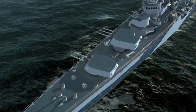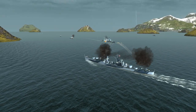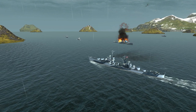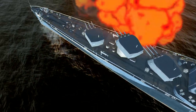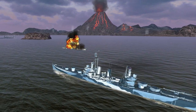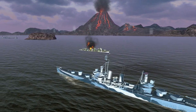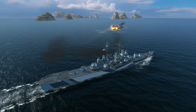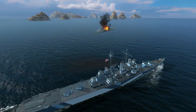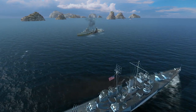Their main turrets have high traverse speeds, which, combined with a high rate of fire, is a nightmare for enemy destroyers. Neither the destroyers' small size nor maneuverability can help them escape the relentless attacks of these US light cruisers. Enemy cruisers aren't a difficult target either — Dallas, Brooklyn, and Cleveland easily finish them off using their advantageous high rate of fire.